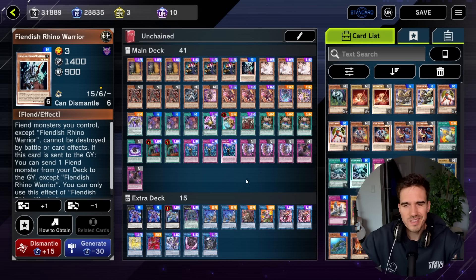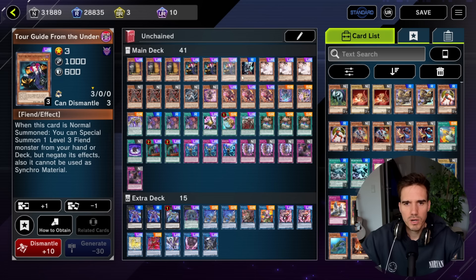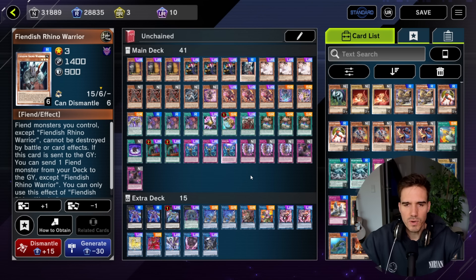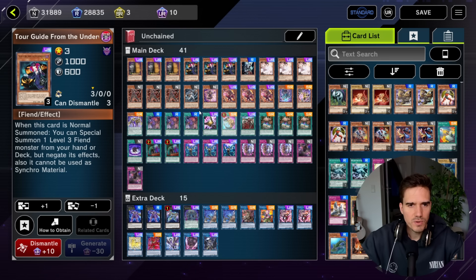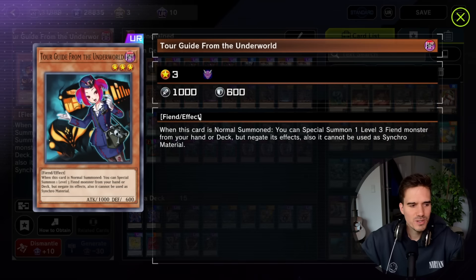In this guide I will explain what every card does and its basic purpose and function. We will obviously talk about all the Unchained cards, as these are the cards relevant to the archetype. I won't go deep into Tour Guide tactics or Triple Tactics Talents, maybe one or two words but nothing more. Let's start with Tour Guide from the Underworld — she's Level 3, and when normal summoned you can special summon one Level 3 fiend monster from your hand or deck, but negate its effects. It also cannot be used as synchro material, which doesn't matter because we don't synchro.